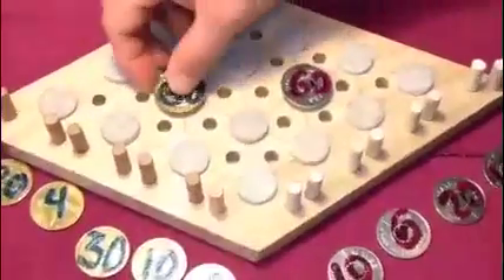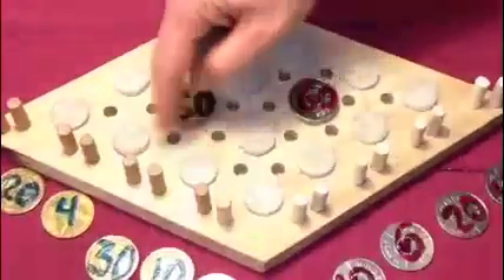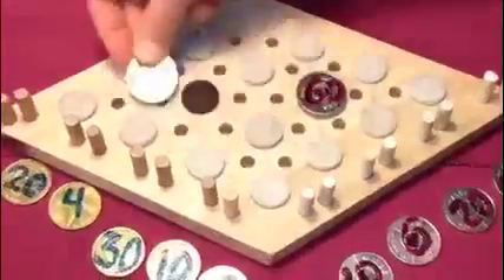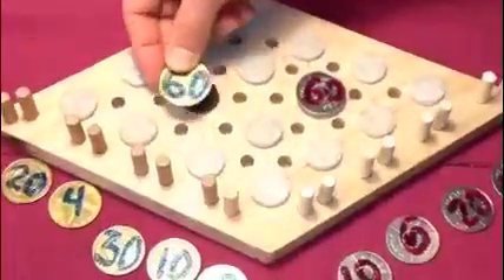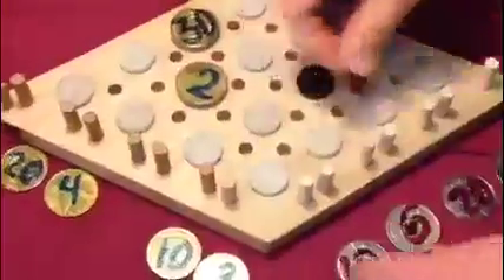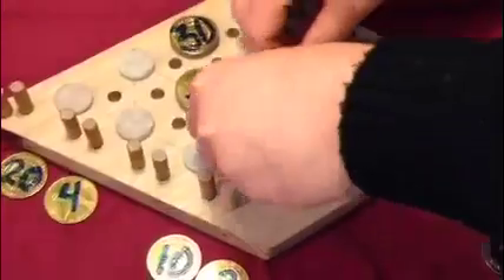In a turn, you try to capture the spaces by putting your pegs in it. You can move your army, one coin, or you could divide it. Let's say that they divide it into 2 and 30, and then the silver one divides it into 10 and 6.